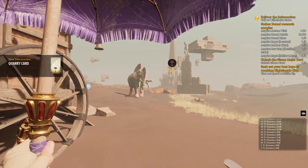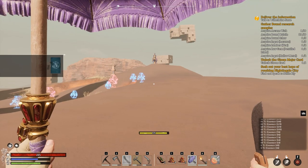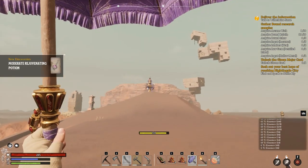Now I'm heading to the fey tower. There are what look like explosives here - and something else I haven't seen before.